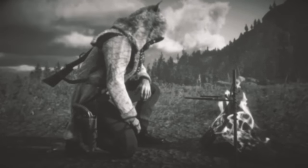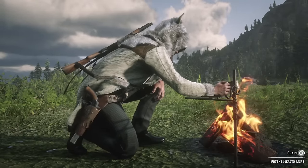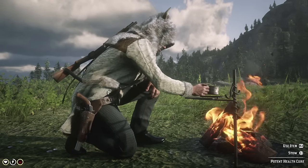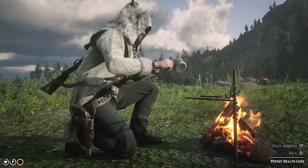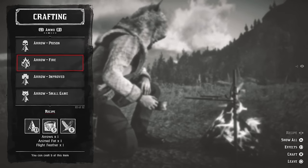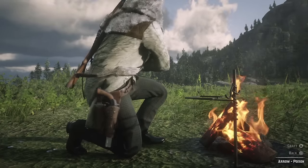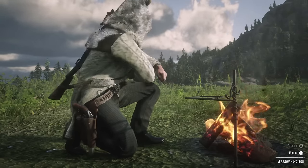Before we get started, we're going to run through a checklist of two items I want to make sure you guys have on you. If you don't have them, you're going to do exactly what I'm doing — set up a camp and make them now. Make sure you have healing buffs and deadeye buffs. When you're going against these cougars you want to be prepared, and deadeye is going to make it that much easier. Being that we have to kill these cougars with a bow and arrow, we're going to craft some poison arrows and have fun with this.